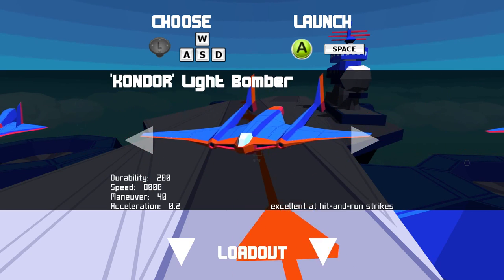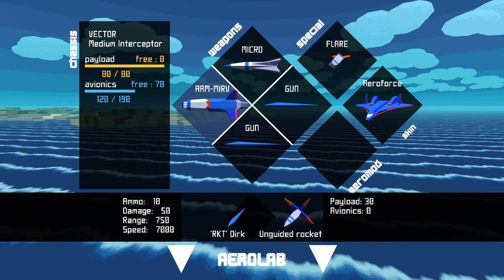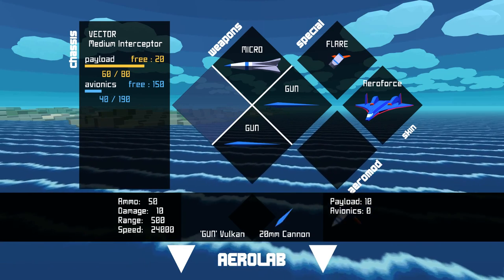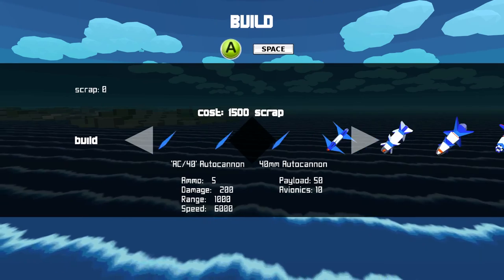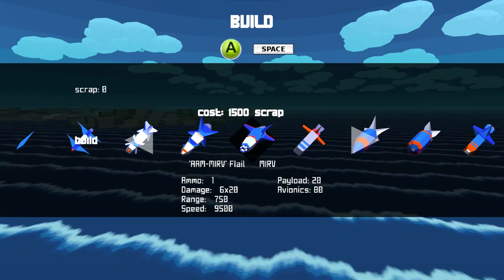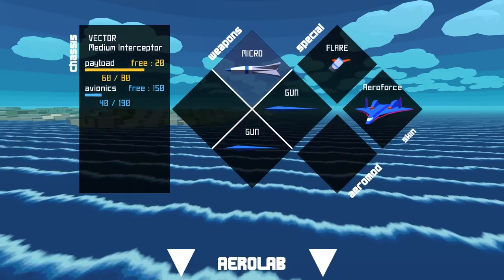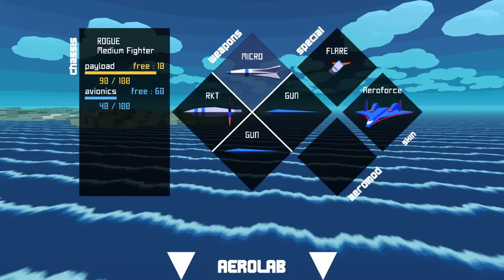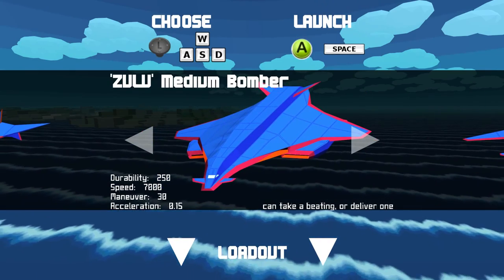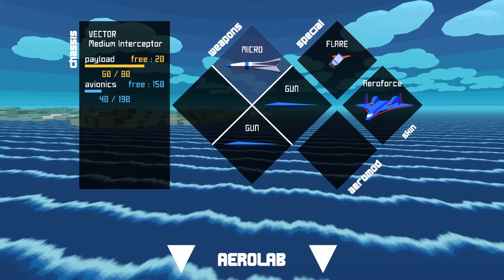Second, some weapons can't be re-selected and I don't know why. For example, I have the MERV here — I deselect it and I can't re-select it. I have free payload and avionics, plenty enough to hold a MERV. I have a free slot, nothing else has changed, yet I can't re-select it. The only way to fix this is to launch the plane, land, and then come back again. It takes a full menu reset for that option to come back and be reset to its vanilla settings.